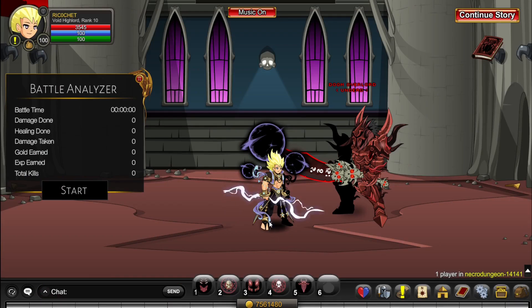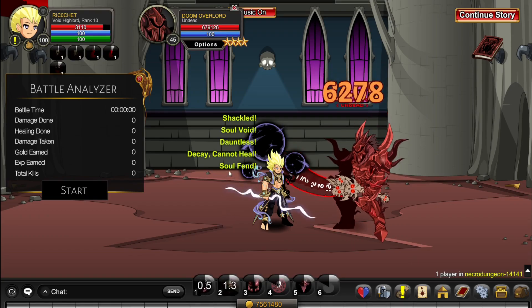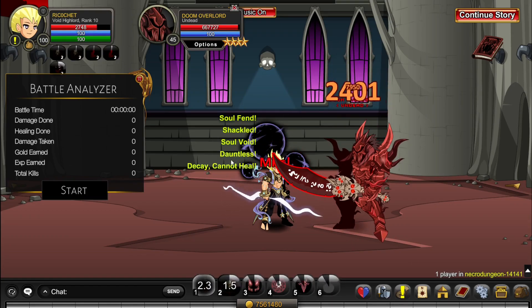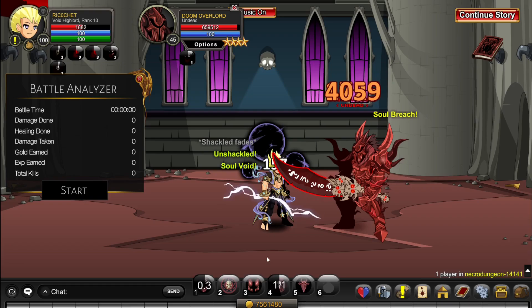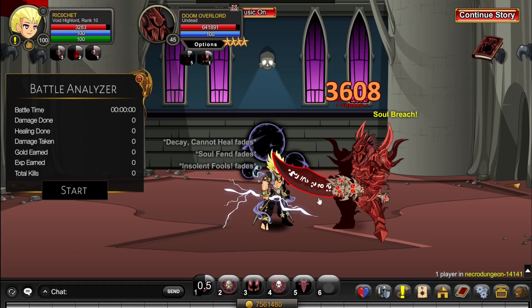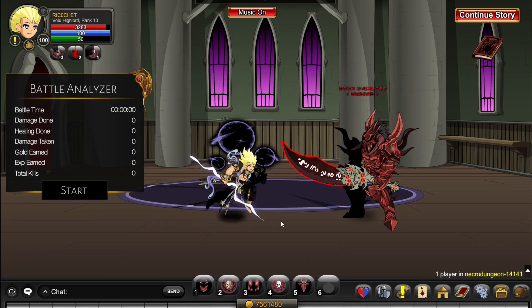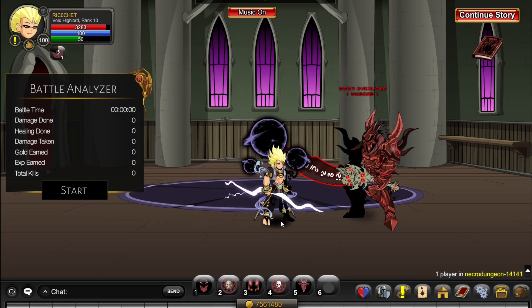Weirdly, the decay cannot heal does not apply to VHL's third skill. Watch this — I'm going to apply decay cannot heal to myself, and then use the 3 skill. HP went up! So basically it's really good for VHL, like it's actually broken. I know AE may be tempted to nerf it because of how broken it is — it absolutely puts Chaos Avenger in the dirt when it comes to solo DPS. Considering how long it takes to farm this and having to kill the hardest ultra in the game multiple times, I think it's a fair exchange.